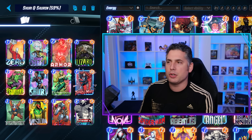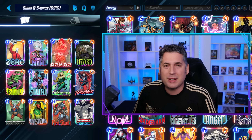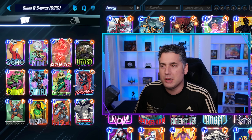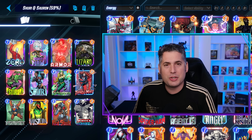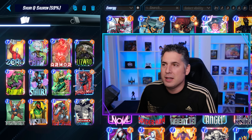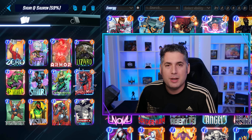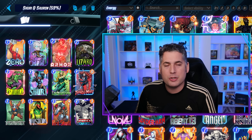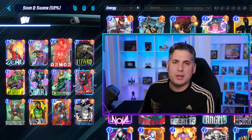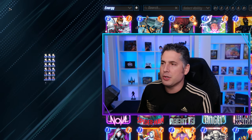Then we have the good old Shuri Sauron at number four, running a 59% win rate — very consistent. There's nothing sexy about it. It's one of the cheapest infinite decks that you can build with no series four or five cards. It's just a damn good deck and it continues to be absolutely amazing. Despite the very minor nerfs to both Shuri and Sauron, the deck continues to perform. The power may just be coming from elsewhere, but regardless it's a very good deck, especially if you're looking to save a few bucks and play a budget-oriented list.